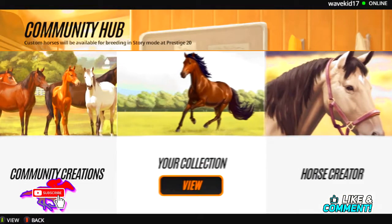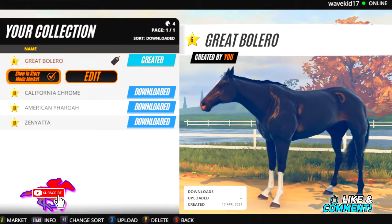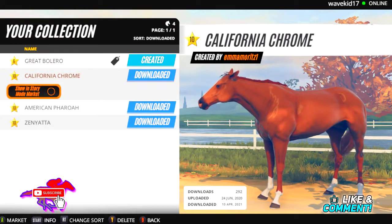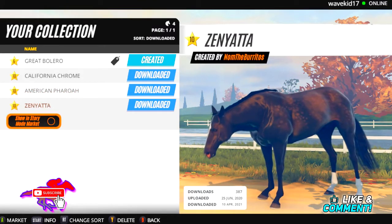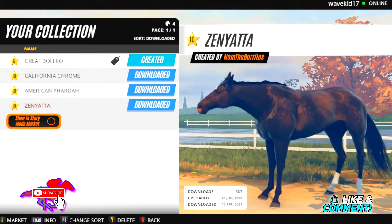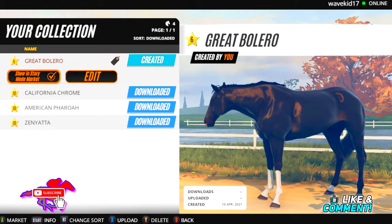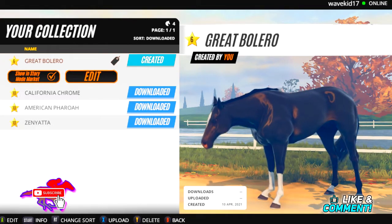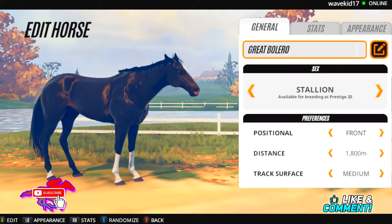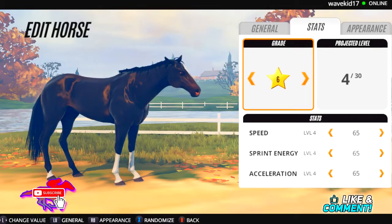Let's go back to our collection and see who we have — which is just Great Bolero. Well, we have four horses: Great Bolero, California Chrome, American Pharaoh, and Zenyatta. Of course all these horses we're not going to be able to get yet because we can't acquire grade 10 horses yet. With Great Bolero, I think I'll keep him at grade six because that's currently where I am in story mode.